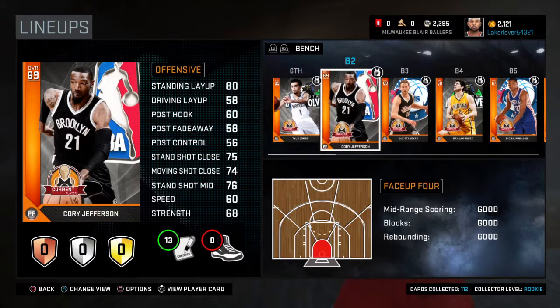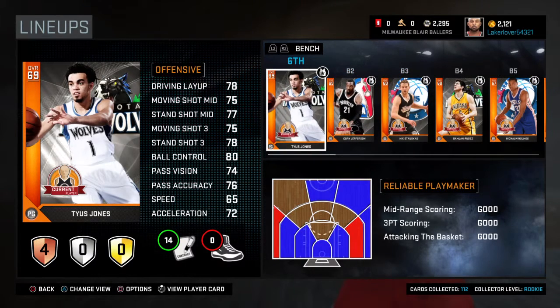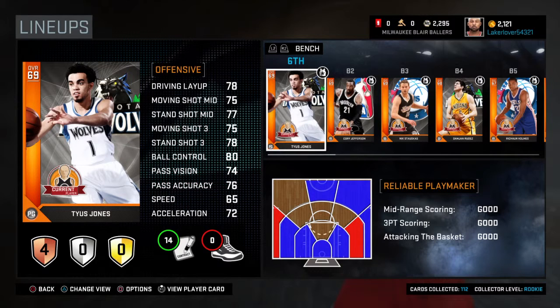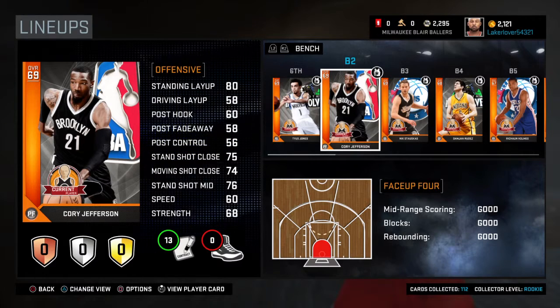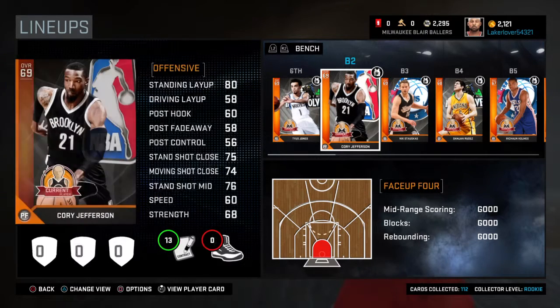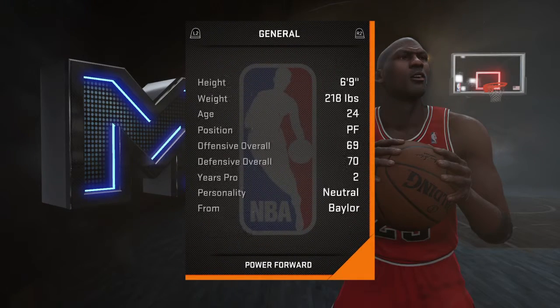On my bench I've got some high-rated bronzes. Tyus Jones — I use him just because I'm from the Minnesota area. Cory Jefferson I just threw in because he's high-rated in my lineup. He doesn't do a whole lot for me.